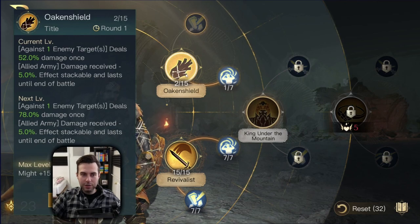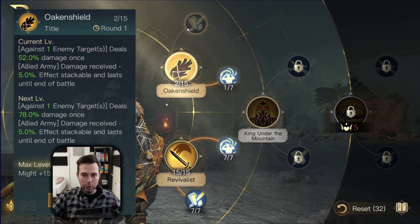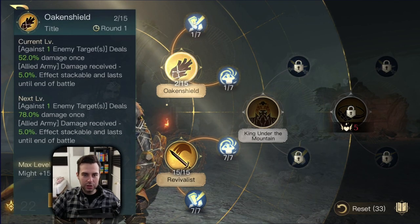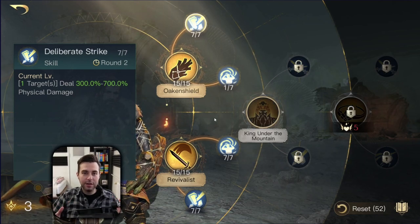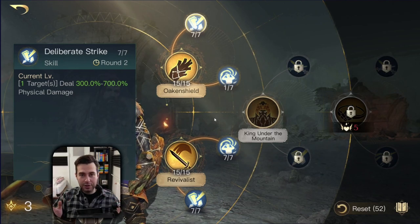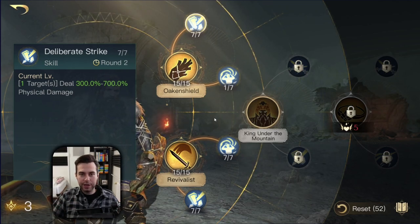Now jump back to the top Respect 0-3 tree and rotate between Oakenshield and Deliberate Strike — two points into Oakenshield, then go back and forth. This is already good enough to fight with Thorin even on a competitive level at Respect 3. However, his Respect 3 damage dealing build is superior to the troop boosting build.